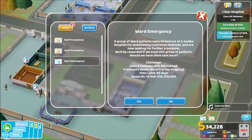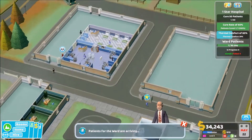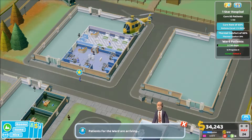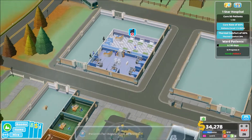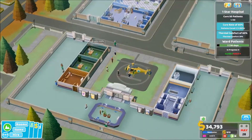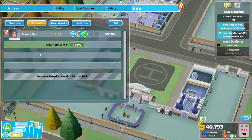Someone's died already, that's not great. Ward emergency — six patients with porter's head. Okay, well that's fine, let's promote those two members of staff. We've got six beds in the ward, so let's get them in. Let's get our cure level up straight away. Is that another death? Bloody hell, we're not doing too well there, are we?